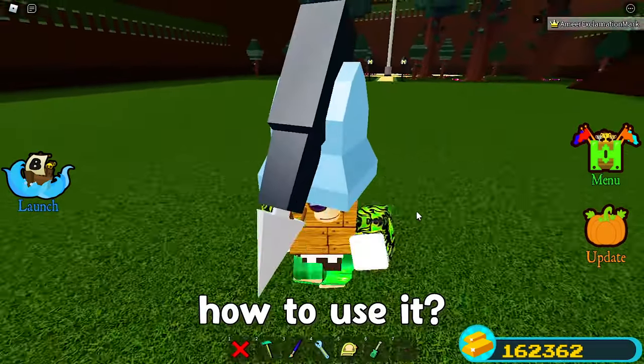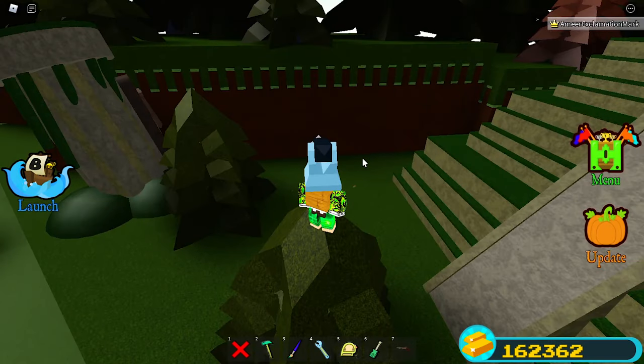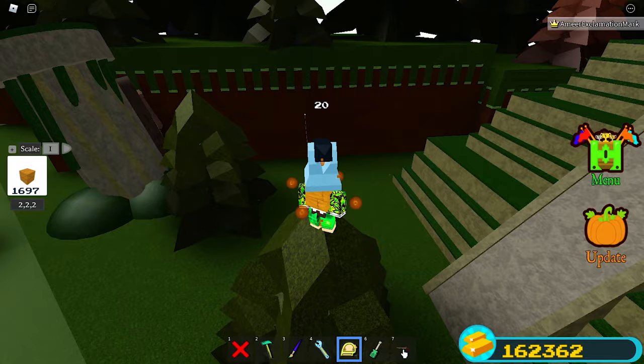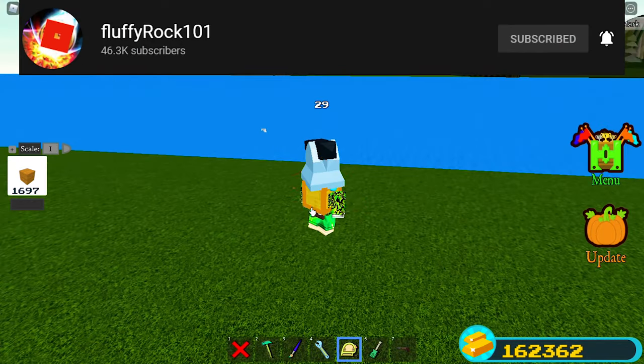But do you know how to use it? It doesn't work on your plot or your building zone. Now I'm outside — I'll show you how it's used. First, harpoon anything you want to move. Then equip the scale tool and click on the block. Lastly, equip the weapon and the block will move. Credit goes to Fluffy Rock; his video is going to be in the description.